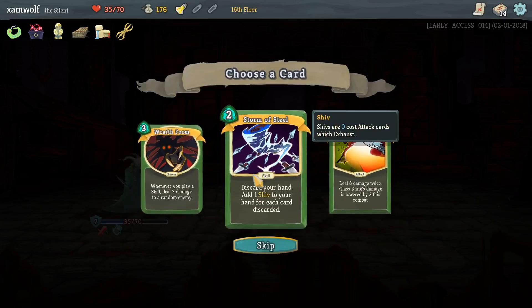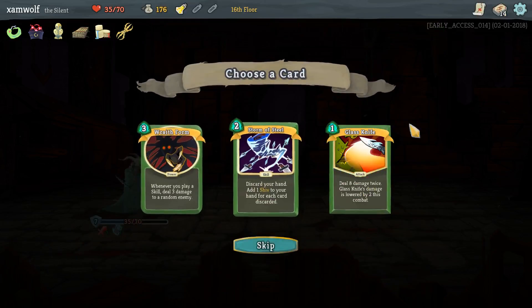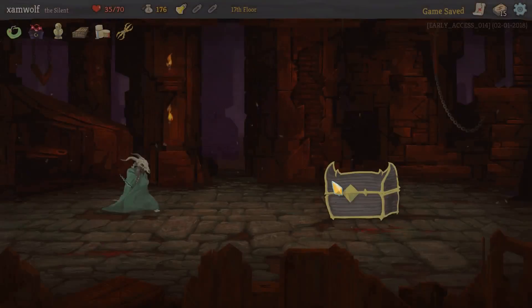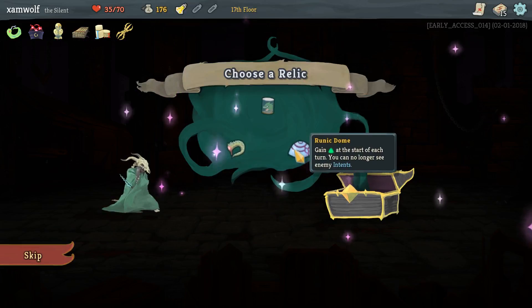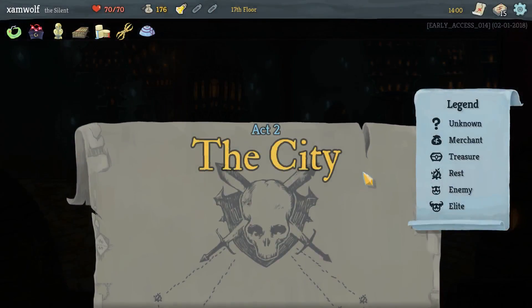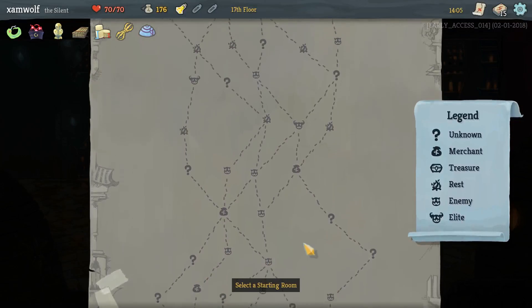Pretty easy boss all in all. Getting a lot of gold. Storm of Steel — a second one. Glass Knife is really good though, especially with the strength. It's 18 damage on first spell and then next turn it's still... 40 damage. I'll take it over the second Storm of Steel. Transfer poison, get a second life, you can no longer see enemy intents. I always hate that drawback but I think the additional energy is by far the best relic there — bar none.